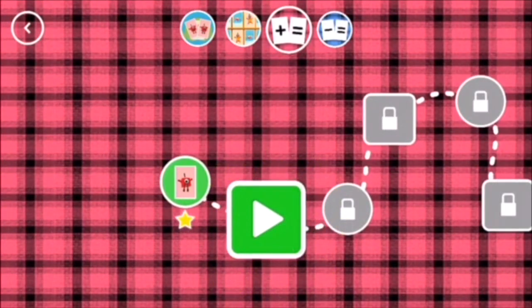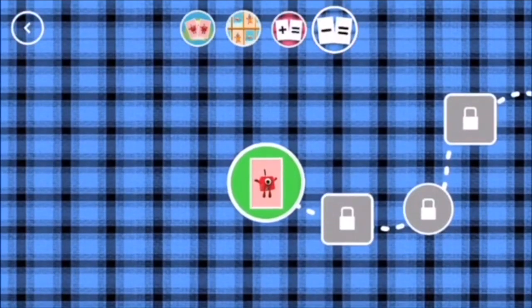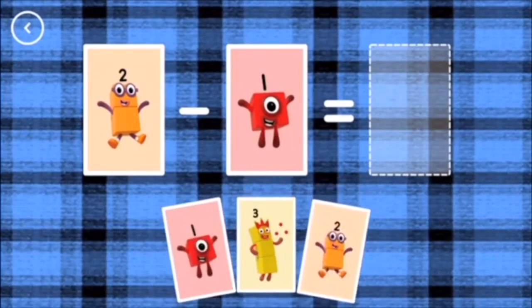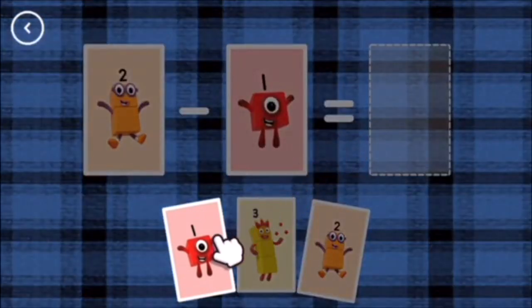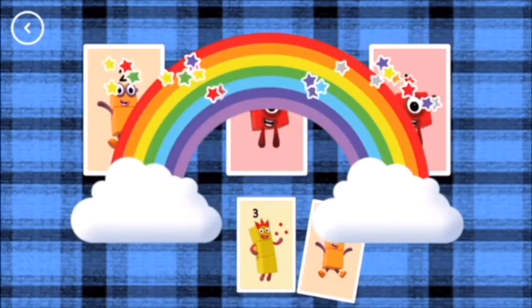You've unlocked a new number. Take it away. If you start with this many and take away this many, how many are left? Finish the take it away by choosing an answer card from the bottom of the screen. One. Two minus one equals one. That's the correct answer. Thank you.